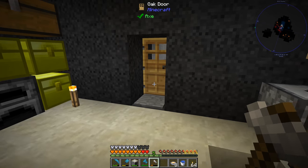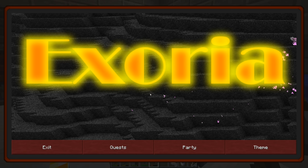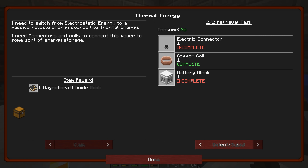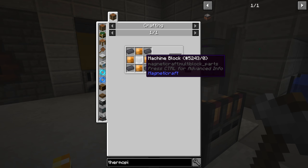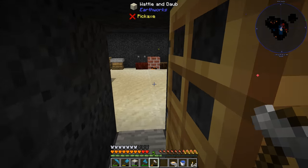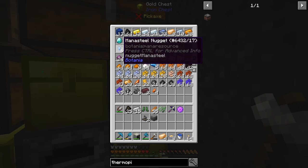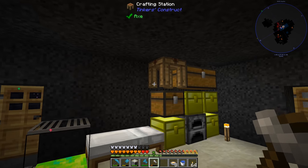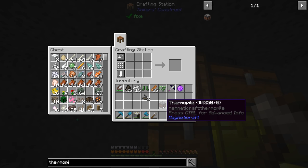If we can get these things hooked up so we no longer have to put charcoal into our smelting operation, that's going to be a huge step forward. The first step is to make the thermopile, then some other things: a copper coil which we've already made, a battery block, and an electric connector. The thermopile requires a machine block, four bronze plates, and four steel ingots. We have all of that except the bronze plates, but we have the bronze so we can do that quickly. We also have that extra machine block from earlier.